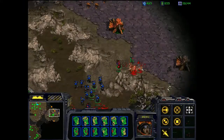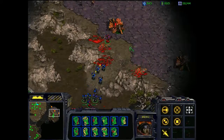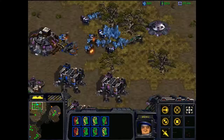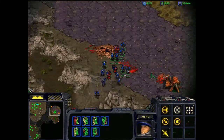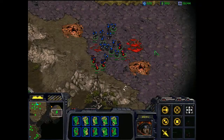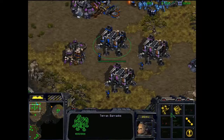Here come more Zerglings. Ramps are always going to be where you have a little bit of trouble, because you're getting attacked from things on higher ground. Things on higher ground have a damage increase against things on lower ground — and they also have a better view of what's going on. Lost a few too many units here, but again, ramps do this. Some of my units went wandering because the ramp was blocked — something you just have to get used to. But there's not really too much left, and the Zerg base is really small, so no real big issues.